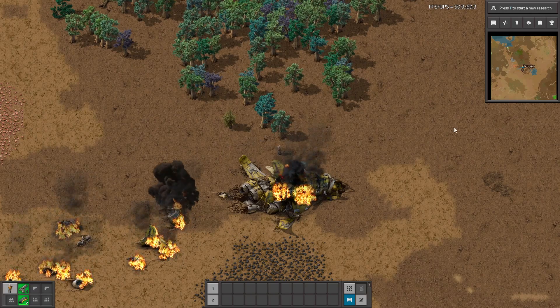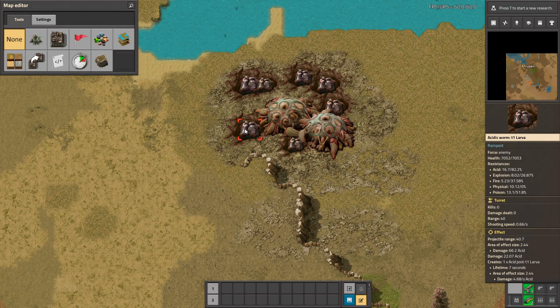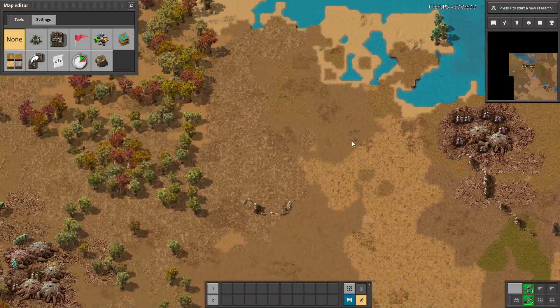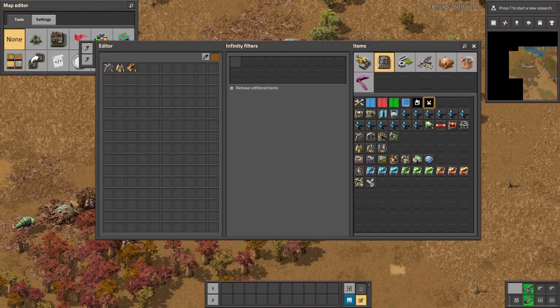Now when you make a new map, you can already see that something is different. When we fly here, there is an acid worm that is huge. I think I messed up some of the settings because it has 7,000 HP — you have to be careful with the settings. This one is the acid splitter. Let's place some buildings to see how they attack.